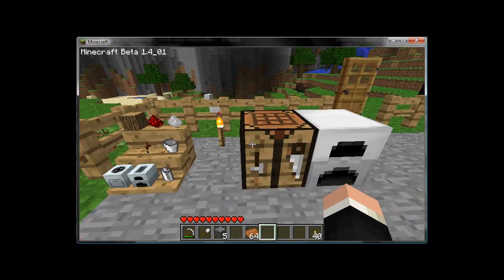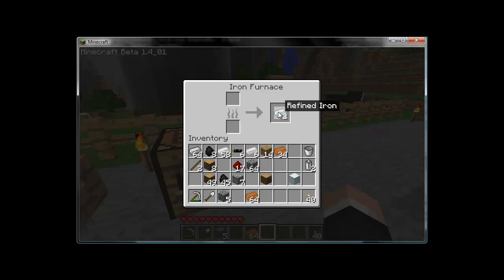Now that we have our cable, the next item we need is refined iron. Refined iron is very simple to make: take some iron ingots, put them in the furnace, and smelt them a second time. You're going to need at least eight to start. It comes out a nice silver color and is very distinguishable from other bars.